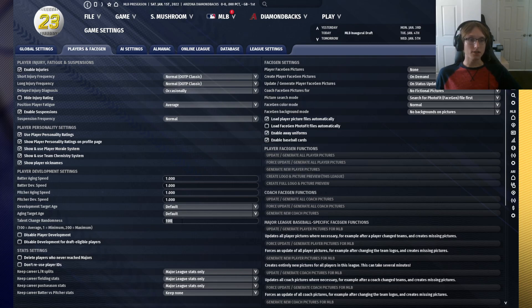Another thing you can do for a challenge, or just to spice your league up, is to change your talent change randomness to 135. 100 is the default, so what this means is you're going to have more no-name prospects turning into stars and more high-end prospects flopping. In OOTP with 100 talent change randomness you'll see a few top young prospects flop and a handful of guys rise up, but it's not nearly as reflective as real baseball — where stars suddenly flare out and players who weren't great prospects find something and turn into studs. Increasing talent change randomness makes lottery ticket prospects a lot more valuable, and those sure-thing prospects maybe a little less so.